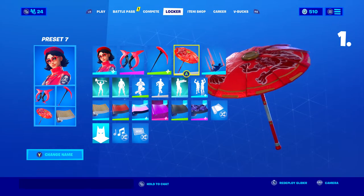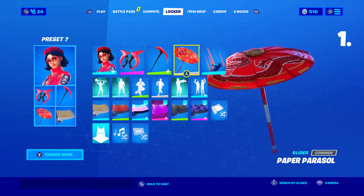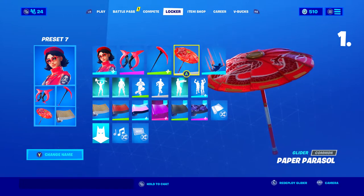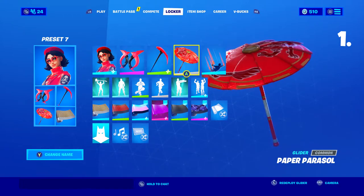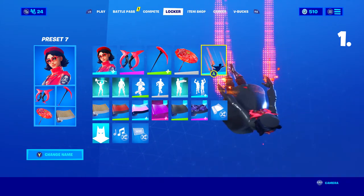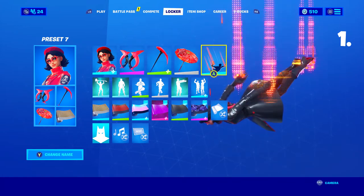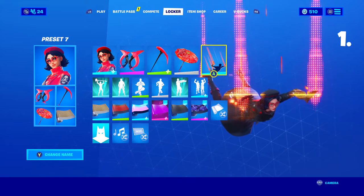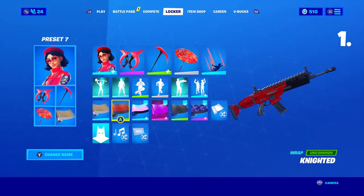The Paper Pass Roll glider is a part of Season 3 — if you guys won a match in Season 3 you were able to unlock this, and the red just matches her skin pretty well. I chose Glitch in the System for the contrail, which was a part of Season 5's battle pass. For the wrap I chose Knighted, which was a part of Season X, and the red and black combined in this wrap looks really nice and matches the skin.